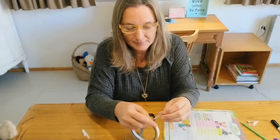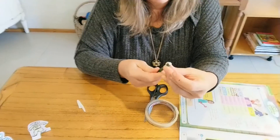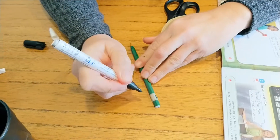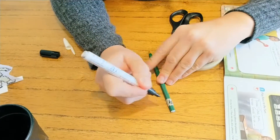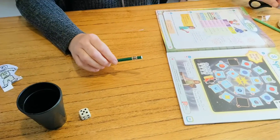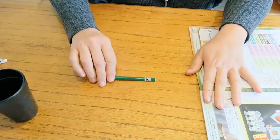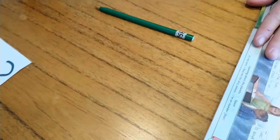You get the pen, you get some tape, you put the tape like this, and then you write the numbers with a marker: number one, number two, number three, four, five, and six. So your dice is ready. Your magic pen or pencil is ready. If you have a dice you throw it — number three. But if you have a pen or a pencil, you do this: number one, number three, number two. You see? Number three again.